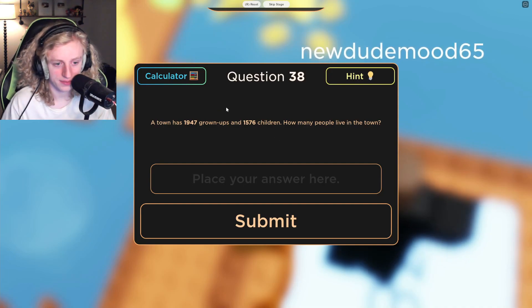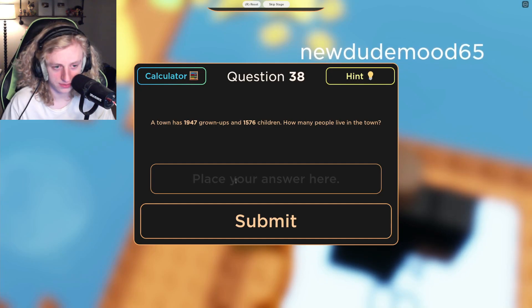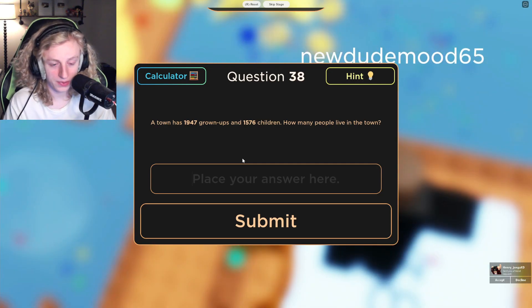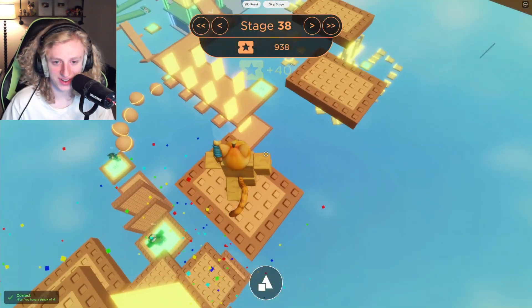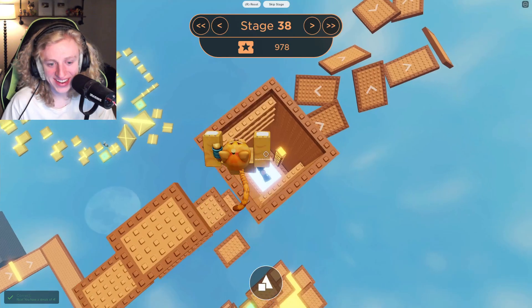A town has 1,947 grown-ups. How many people live in the town? 2,000 plus 1,600 is 3,600. Minus 24 is 3,576. 3,526. 3,523. There we go. That doesn't really seem like an efficient way to do it, but it's the way I do it.